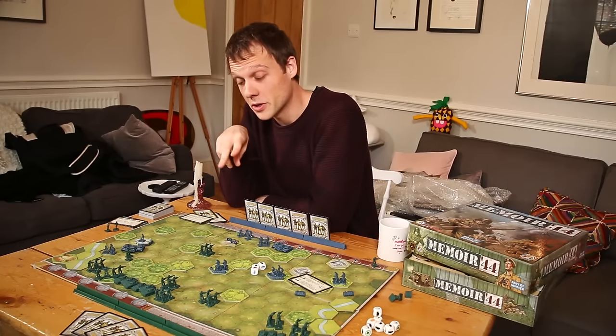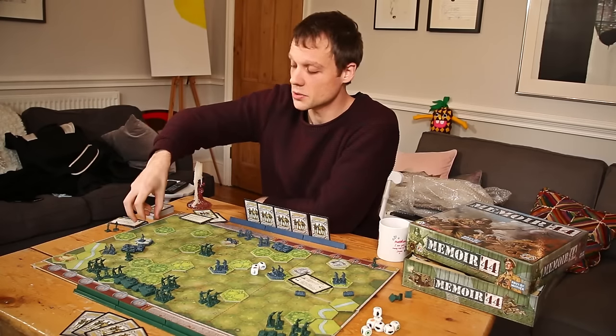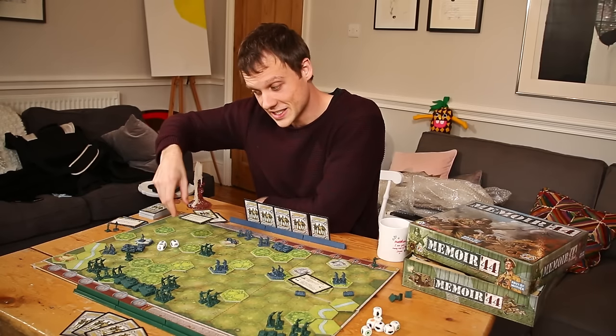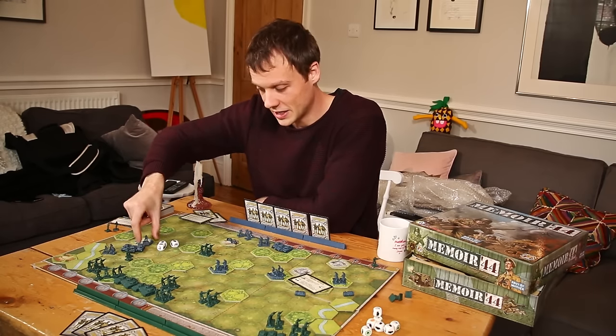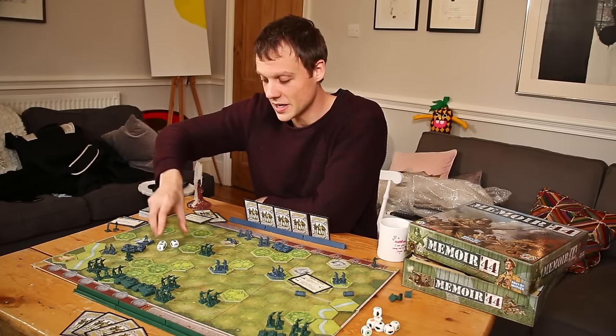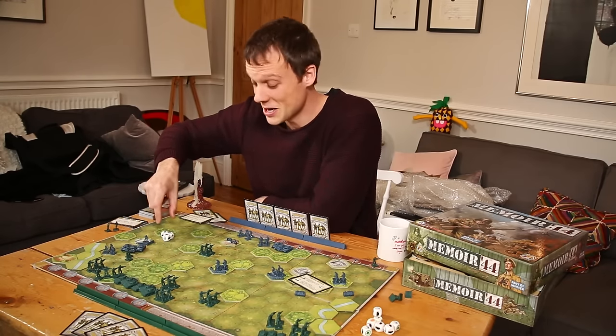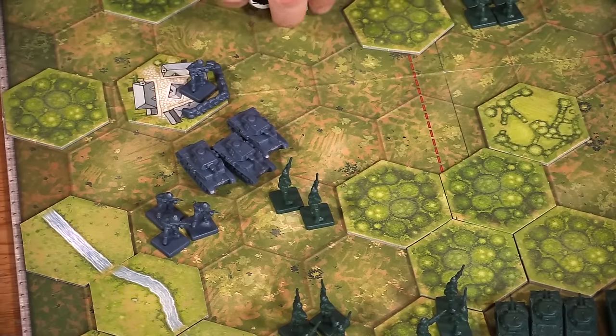Two more things worth knowing about combat. First: as units shrink in size, they still roll absolutely all of their dice. Just because a unit only has one little desperate German left in it doesn't mean that German isn't going to roll three dice when you try to dislodge him. The other thing is to do with close assaults.